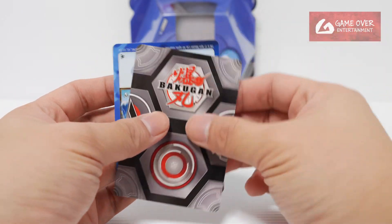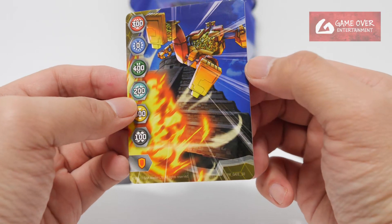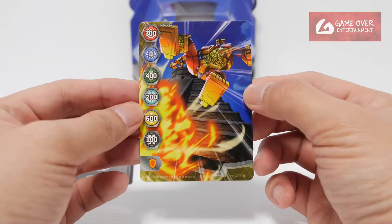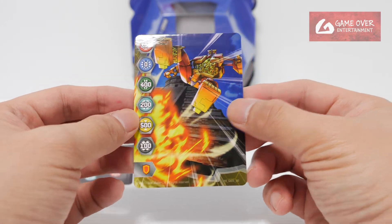So Bakugan Kaws, and the card - what card did we get? Titan King, Year 4, Gate 30, with values 300, 0, 400, 200, 500, 100, and a shield. We got this one before.